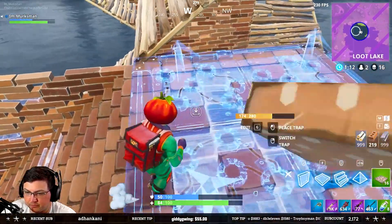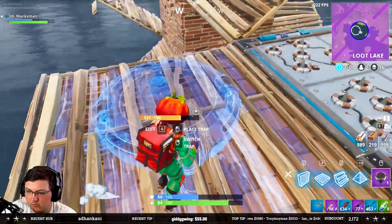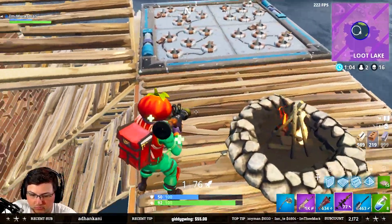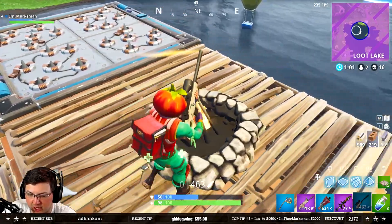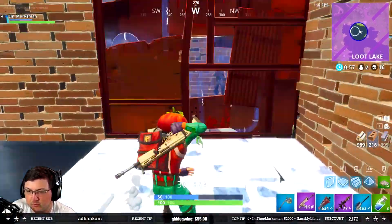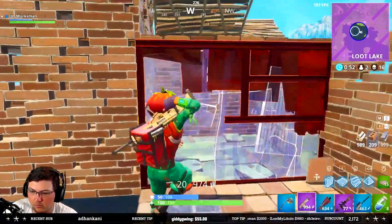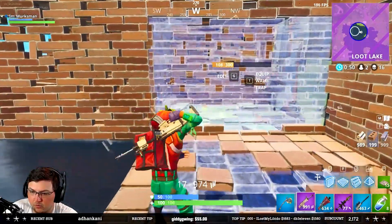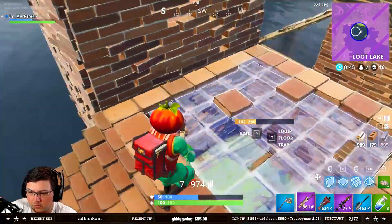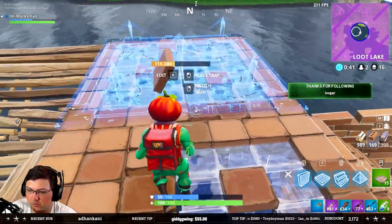He's weak now. He has a heavy shotgun — it will one-shot me if he hits me in the head. He's weak now. I'm not going to screw this close to the wall. I'm going to get high here. I'm good.